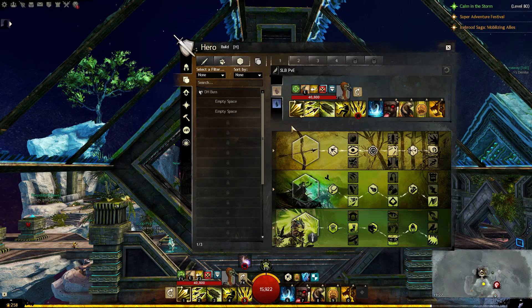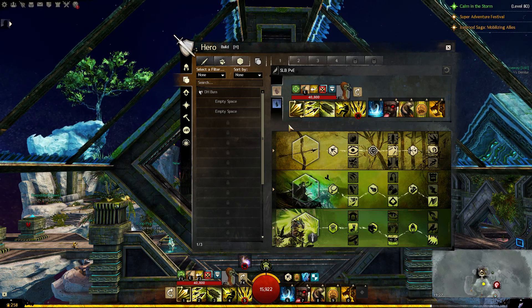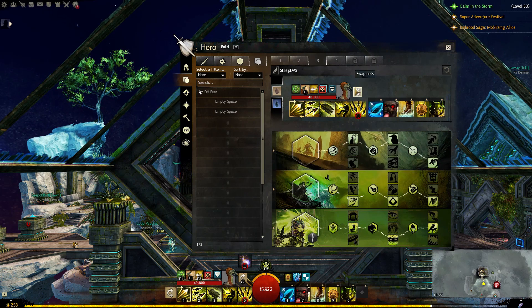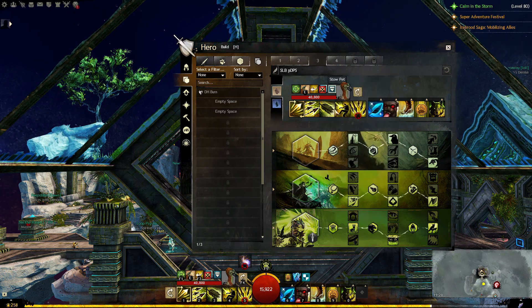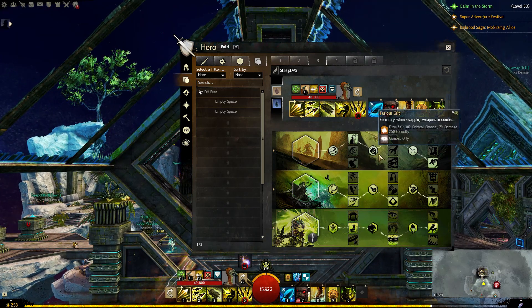Next, you could try a completely different build. For example, if you gear towards damage all the time, you can try an attrition build for a completely different play style. Or if you run power, you could always try condi. It also gives you a feeling that something is fresh and new, and sort of revives faded love for your character.